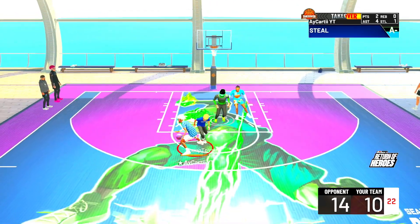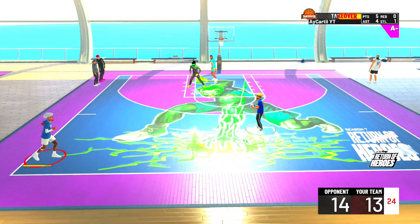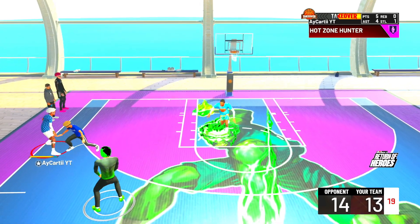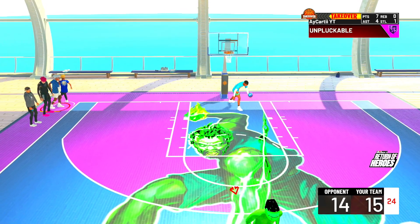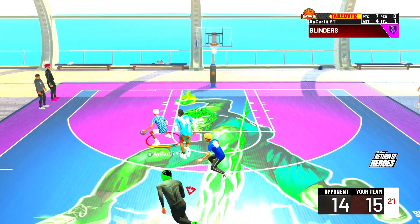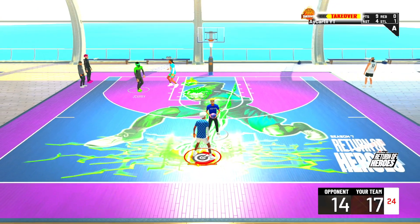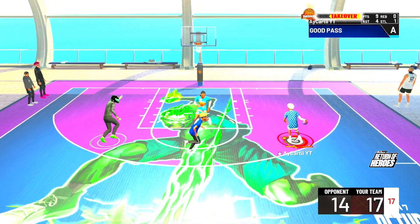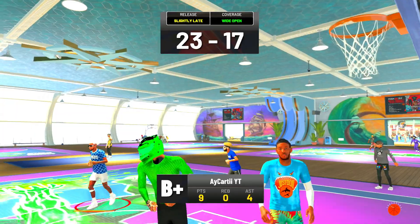Got another stop. I'm going to start shooting the ball more because sometimes you just have to. They're going to leave you open, the center is sitting in the paint, so I don't have the opportunity to get lobs right now. If you force lobs, you force turnovers — and that's not what you want. You don't want to force anything. When I'm open, I shoot that and green it. If you're on a shooting and playmaking build, taking open shots will get you better stats.